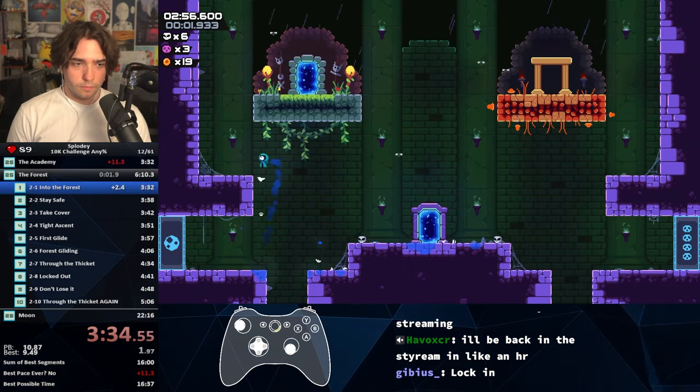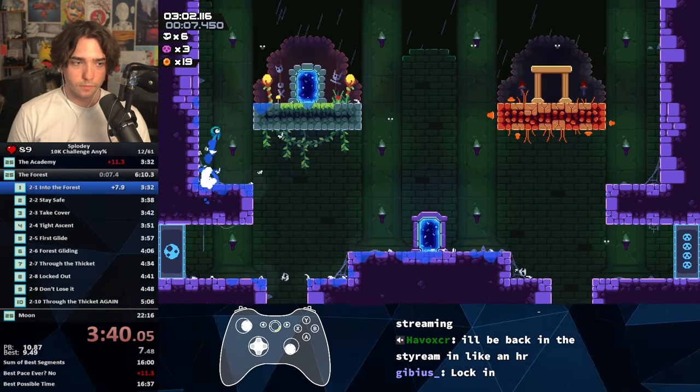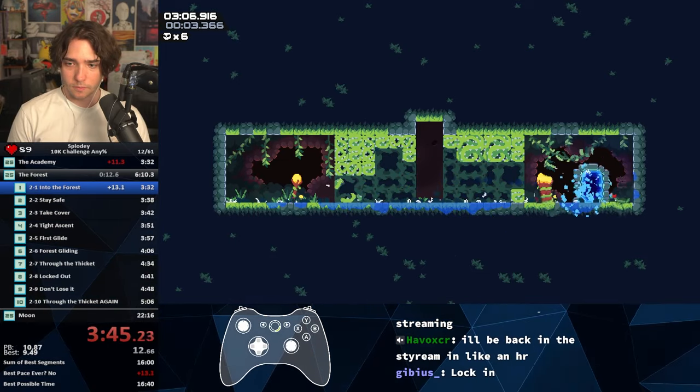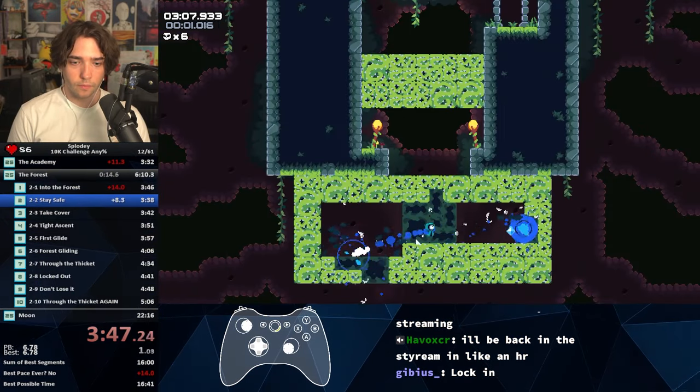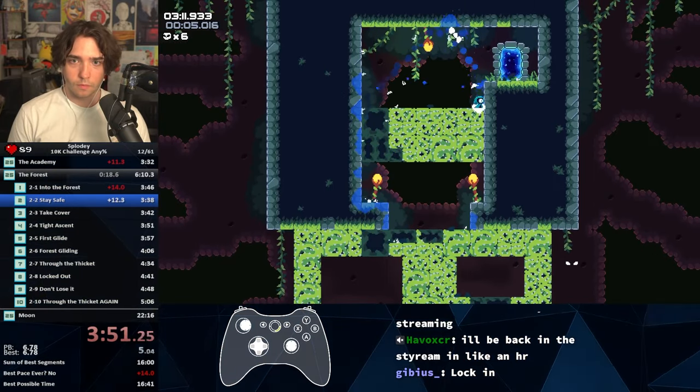Now we have to navigate between levels, so we jump to the left and then jump up straight to the next — oh, God, why? It's okay. Now we're into the forest. Destroy all these regenerating vine blocks, and then launch ourselves to the portal. Destroy the regenerating vine blocks, launch ourselves up, destroy the blocks, and then launch ourselves to the portal.